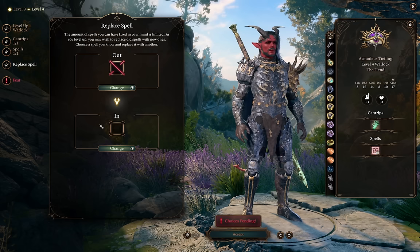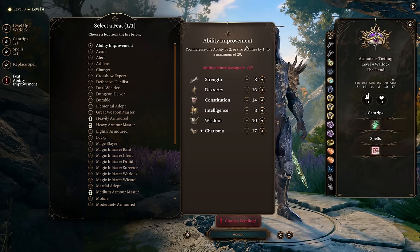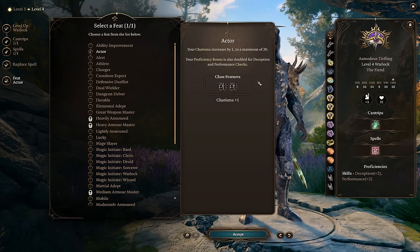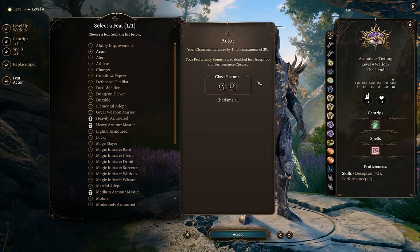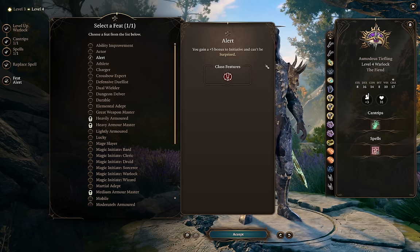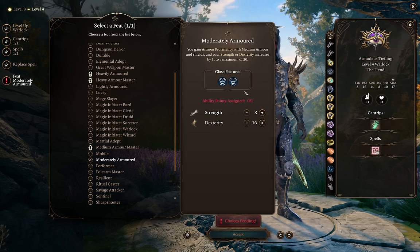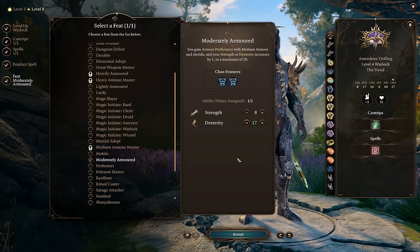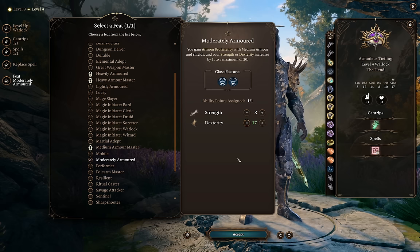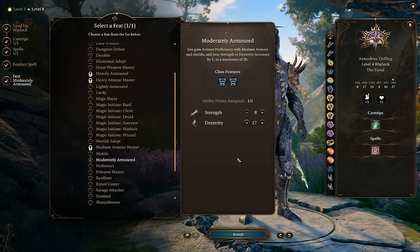For our level 4 feat, the most obvious choice is Ability Score Improvement, bumping Charisma as much as we can — with the right choices in Act 1, this could give you a nice even 20. Warlocks are also a great candidate for the Actor feat, giving expertise in Deception and Performance. Alert is a great feat for anyone, especially on Honor Mode. If you're too squishy, you can take Moderately Armored for medium armor and shields — I actually took this in my Warlock playthrough and it really helped early, but I'd respec out of it later. Really, the best thing is taking the ASI into Charisma.